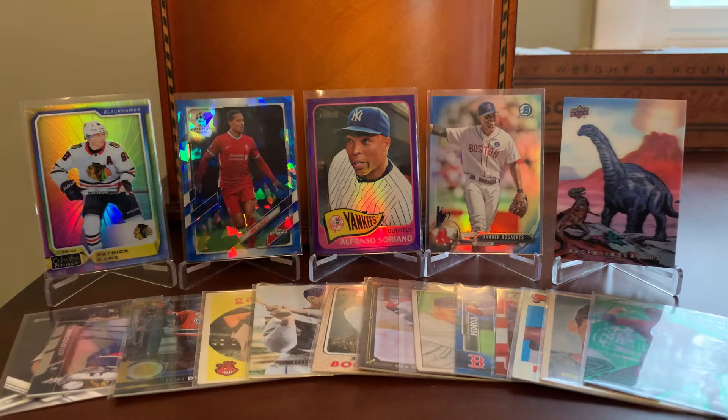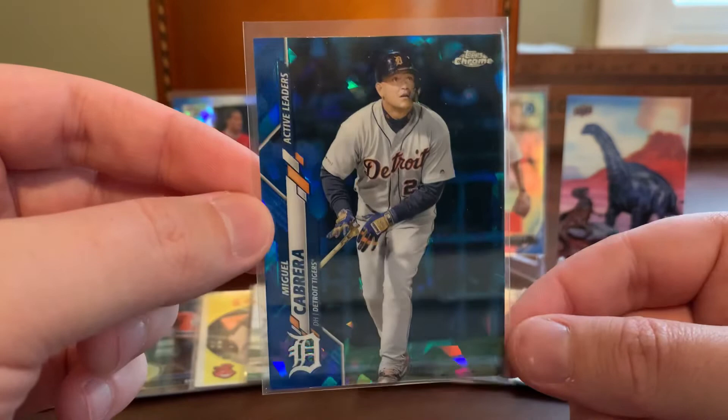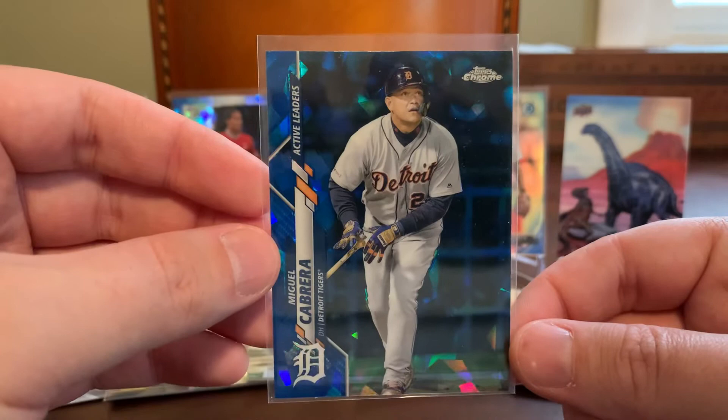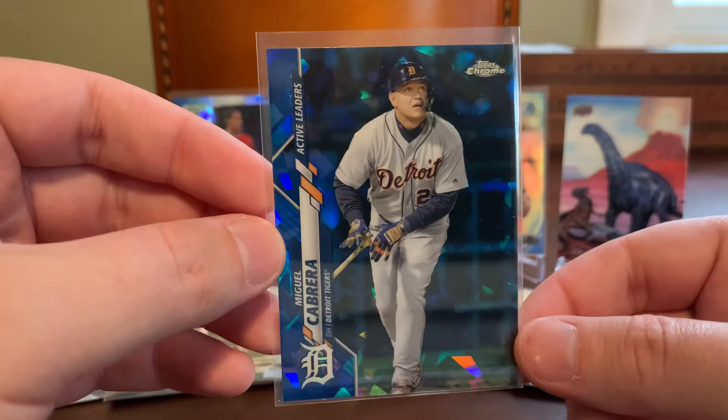We got two shiny cards to close it out. Out of 2020 Topps Chrome Sapphire Update, here's a nice Miggy. I've been trying to pick up some cheaper Cabrera cards recently — I sort of ignored him over the years, not because I didn't think he was tremendously talented, but because you can't focus on everyone when you're busy buying Mike Trout, Xander Bogarts, Juan Soto, and others. So I'm trying to get a few Cabreras in the collection, and love Topps Chrome Sapphire. This was like a dollar or less, which is crazy to me.